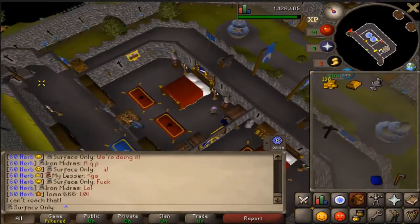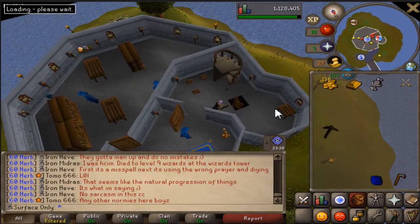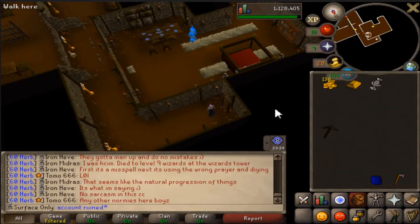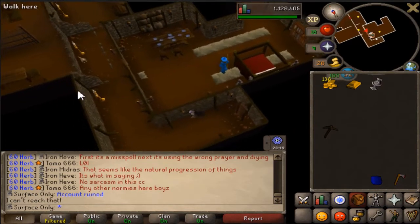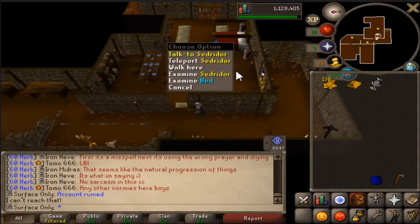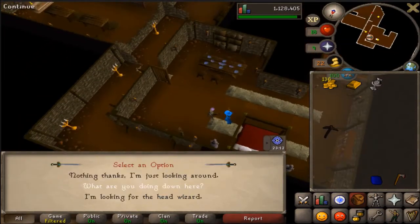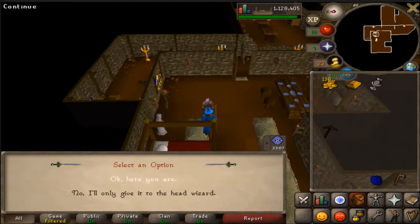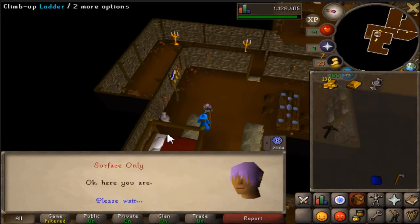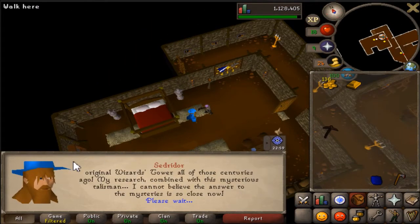Then this is the interesting bit — this is where we break the rules of the account. We go down the ladder and here we are, we're downstairs now. There is a reason for this: it's so we can train runecrafting, so we can get to the rune essence mine, which is above ground by the way. This is the only time we'll ever go underground — I'll never go underground again, this is the only exception we'll ever make.